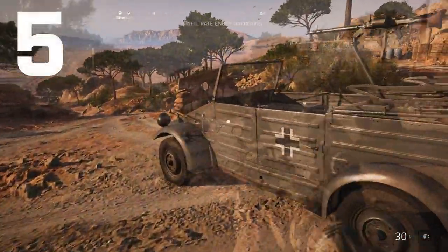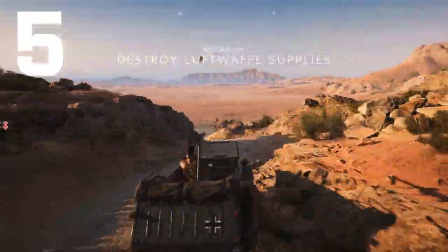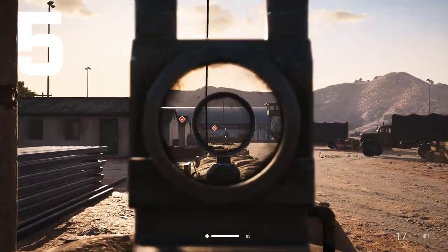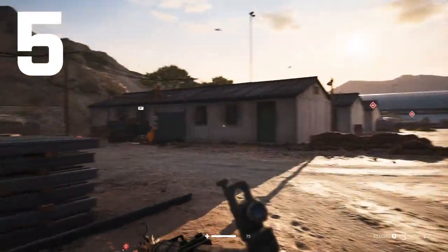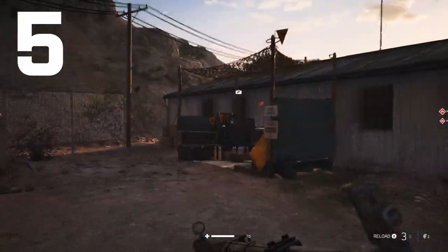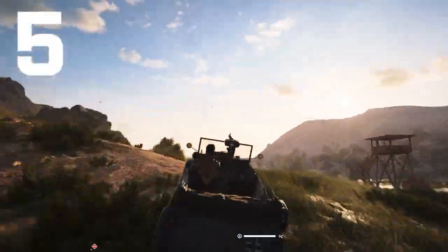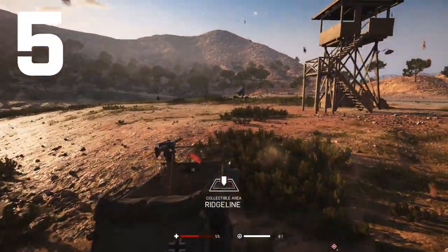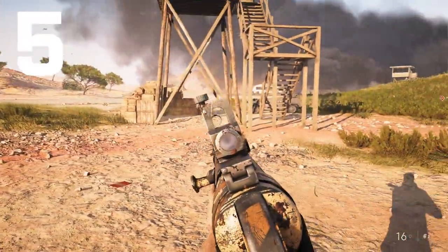Go back outside and follow the dirt path to your right all the way down to the airfield. These letters surround all the objective areas you have to complete, so you can easily do the campaign alongside collecting them. After completing the airfield mission, go through the airfield and you'll see a tower along with more of those pile of stones — right there from the tower you're going to find another letter.